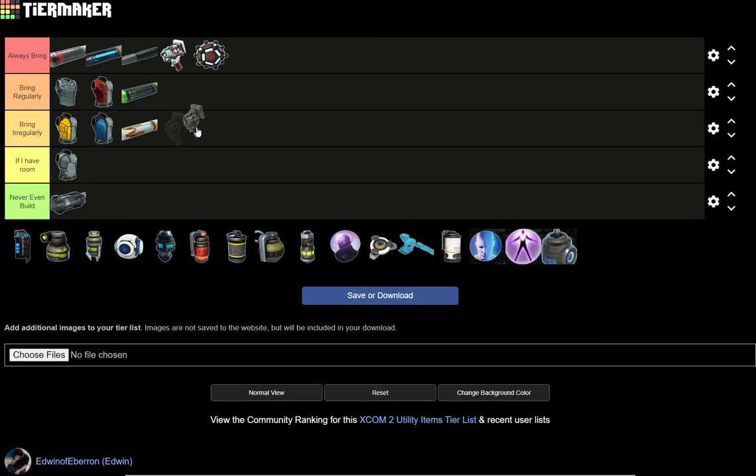The Serum — I'll put it on if I have room. It gives a nice little boost, but it comes in so late and I have so many other options that I just don't really use it that well. I straight up prefer a grenade, a Mimic Beacon, a heal with a medkit, or any bullets — just anything over that.